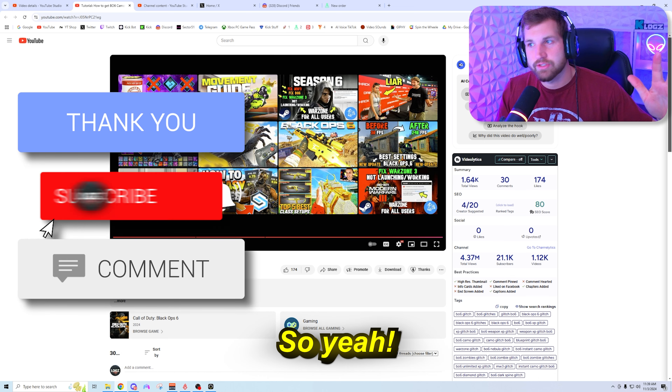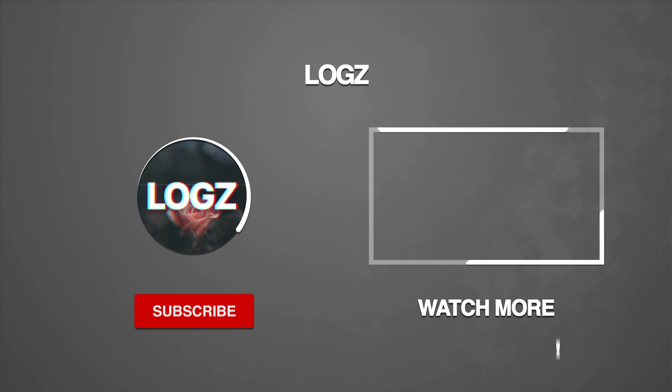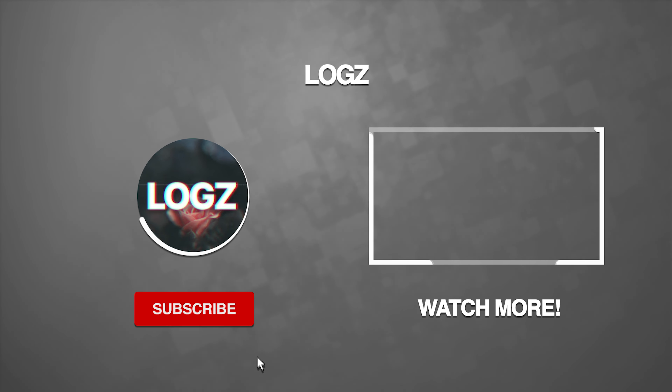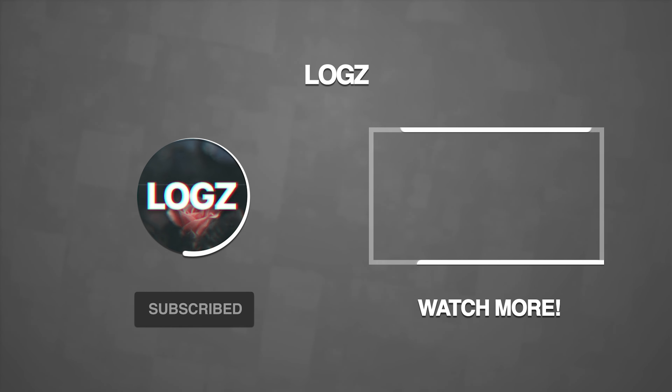That's the full tutorial. How to get unlocks on console. What is available? All the camos. Where is it available? On all platforms. Hope you guys enjoyed. I'm Loggs and I'm out. Deuces.